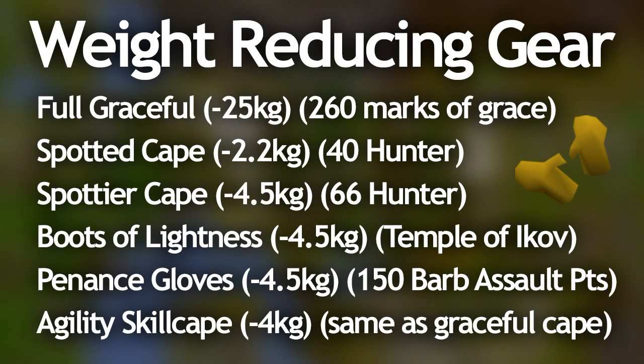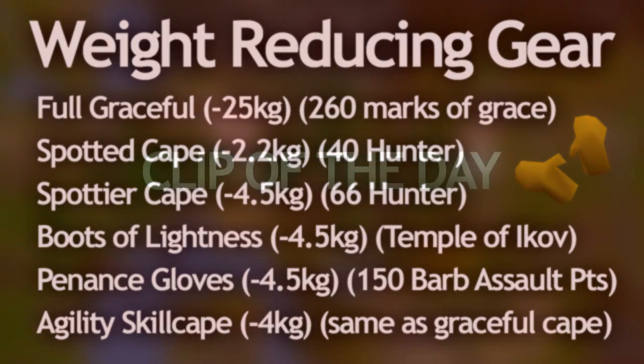Despite negative weight being mostly pointless for run energy, here's a quick overview of weight-reducing gear. The full graceful outfit gives negative twenty-five kilograms total and costs two hundred and sixty marks of grace from rooftop agility. The spotted cape requires 40 hunter and reduces weight by 2.2 kilos; the spottier cape reduces it by 4.5 kilos and requires 66 hunter. The boots of lightness and penance gloves each reduce weight by 4.5 kilograms. Finally, the agility skill cape reduces weight by 4 kilos, acts as a graceful cape, and can be worn with the rest of the graceful armor to get the 30 percent run replenish bonus.